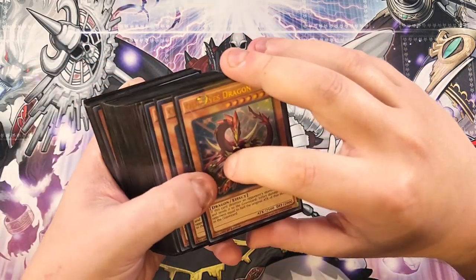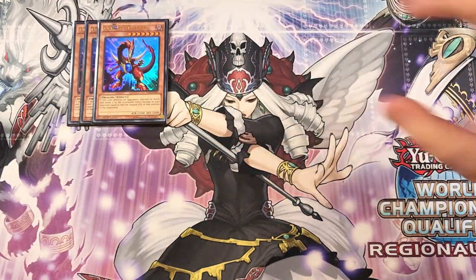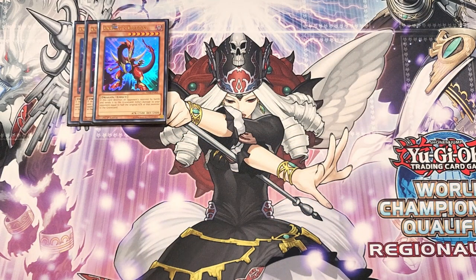First off, we're going to be playing three copies of Odd Eyes Dragon. This card is an extremely important three-of that we're going to be using to summon out our copies of Odd Eyes Saber Dragon and Odd Eyes Wizard Dragon. It's such a cool classic card and you can use it for all sorts of really cool synchro plays and even to summon out those awesome boss monsters.